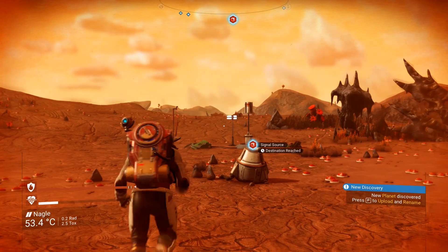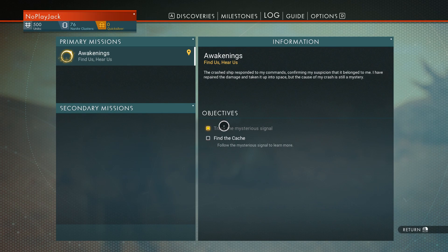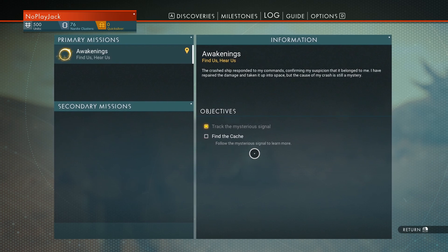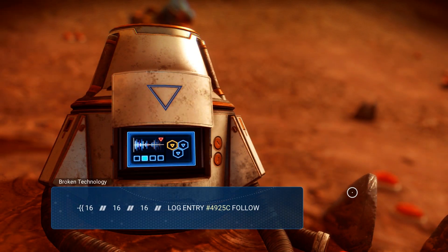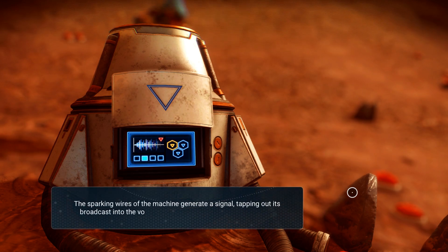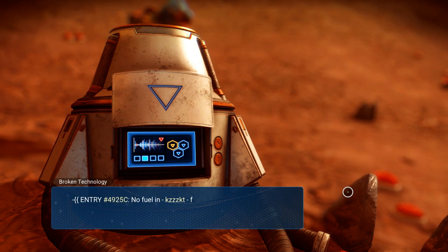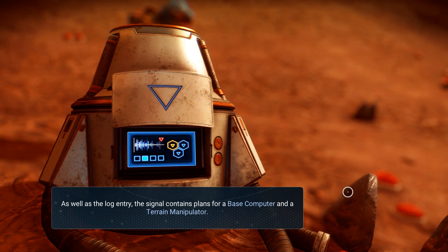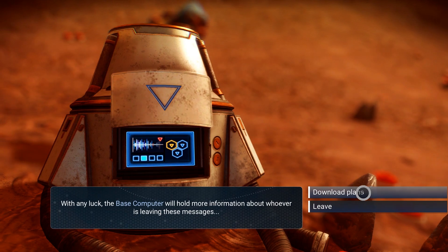It's a little warm, radiation's low, toxicity's up a little bit. New planet discovered — press P to upload and rename. I tracked the mysterious signal; now I need to find the cache. Follow the mysterious signal to learn more. I found some broken technology — probably going to have to repair this. Log entry: the sparking wires of the machine generate a signal tapping out its broadcast into the void. Whoever left the message is long gone. Let's decipher the signal.